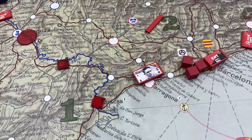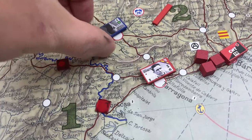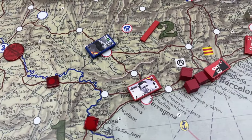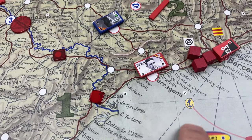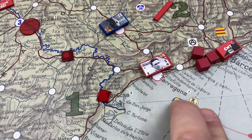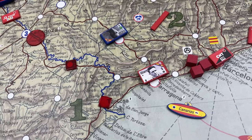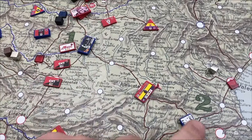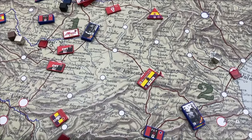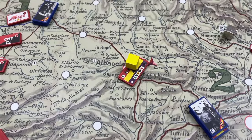In the case of a port, if an enemy unit cuts the city off by land and a blue ship occupies the area near the port, the port is considered cut off and encircled as well. A force that is encircled or cut off immediately receives the yellow cube, which means spent.